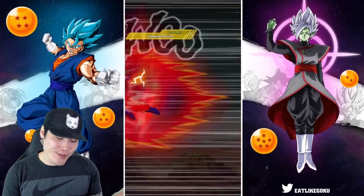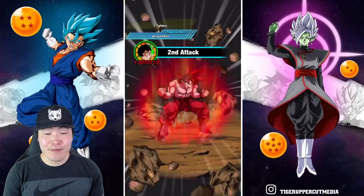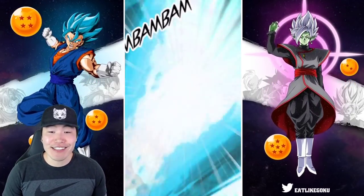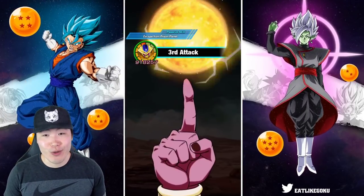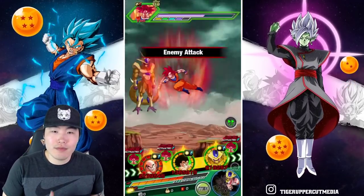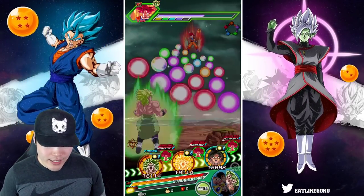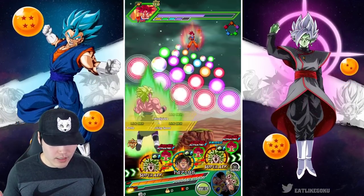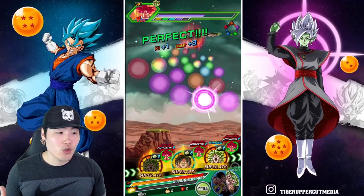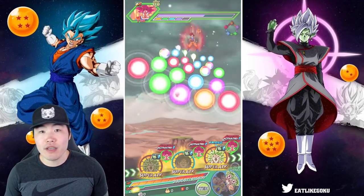He's not Golden Cooler or Golden Frieza — he's not on that level of tankiness, and those guys are known as tanks; that's what they're made for. But the fact that Krillin at this point is still taking normals for double digits and still taking supers for a very, very reasonable amount of damage is just fine with me. I'm happy with that.